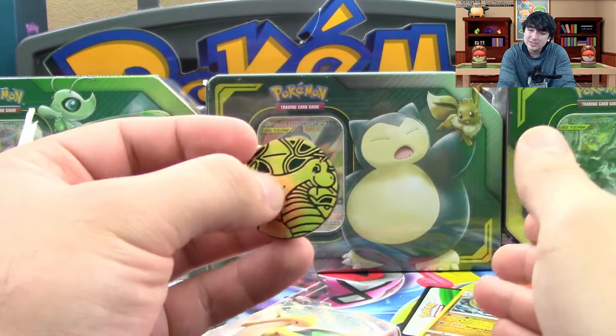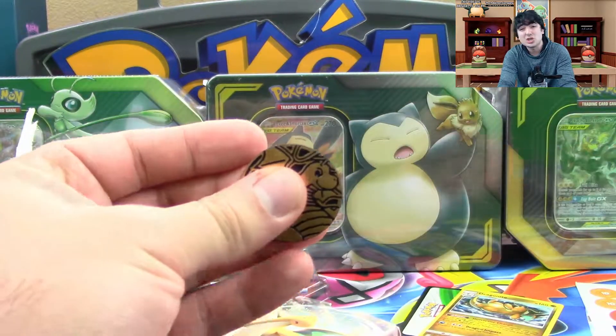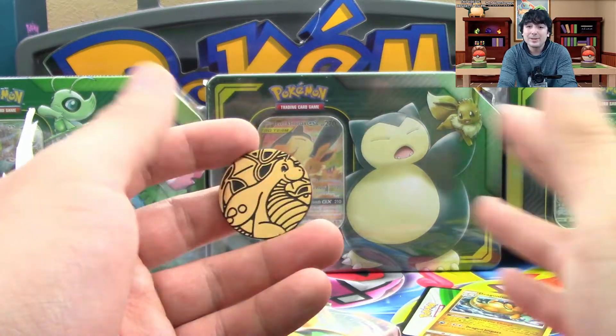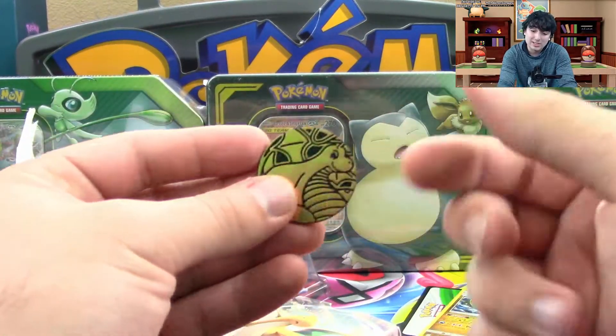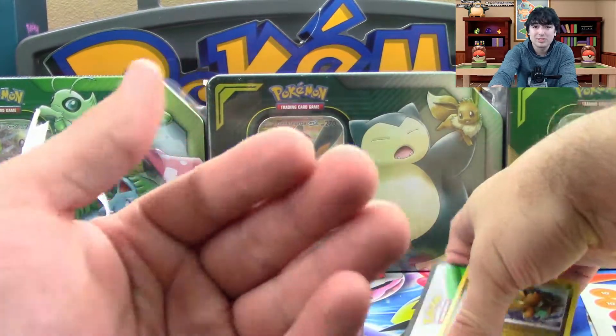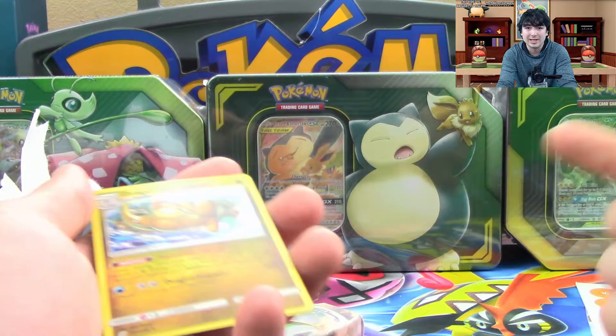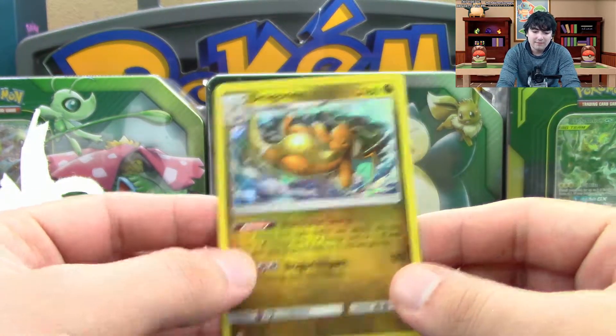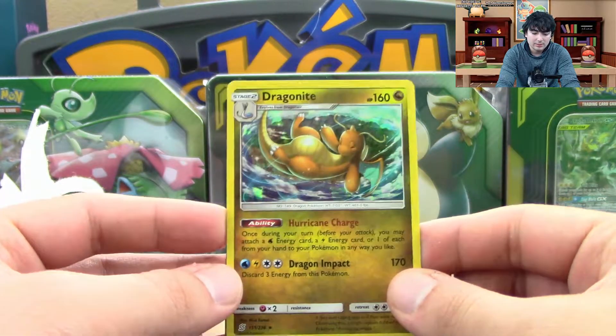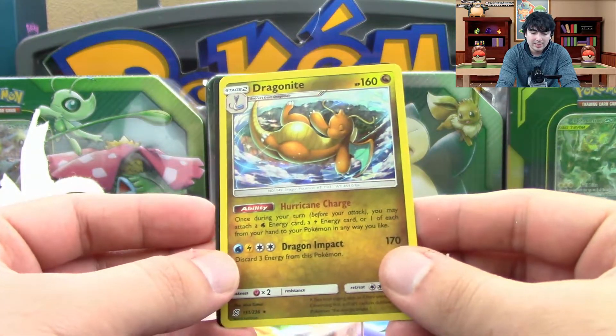Normally with coins you get like Pikachu or the starters, which are fine, but that's all you see in most products. So when theme decks come out, it's really cool to see those special coins. I personally use coins over dice for the heads or tails thing, so that's even better for me. You also get a special foil version of the Dragonite here with Hurricane Charge and Dragon Impact.